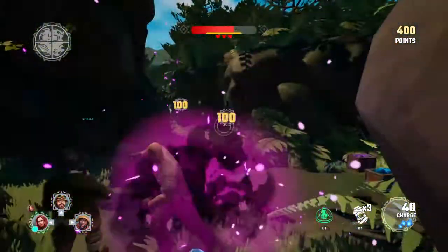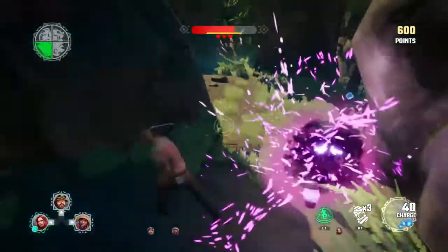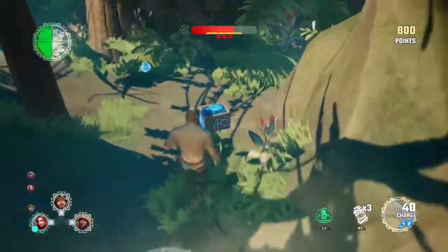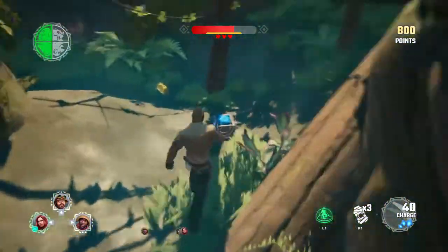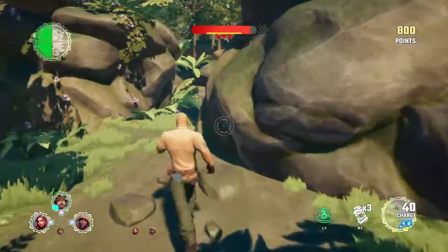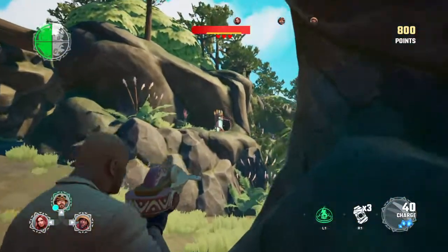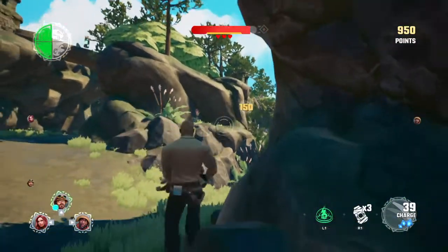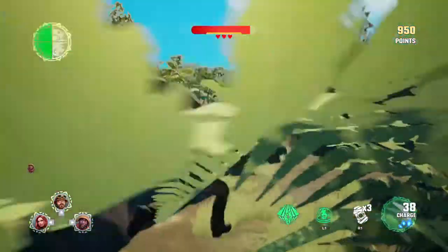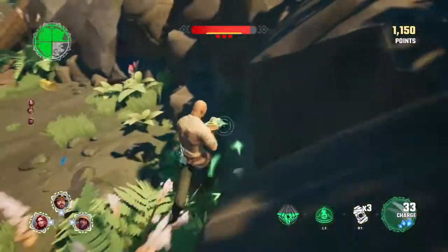I remember what we have to do - we have to find all these. You can see in the top corner - we need three more. We can do this. Here's another one! Nice, I can shoot again. We just have to search around and try and find these. Now I think we get extra points - you can see the points in the other corner. Here's another one!